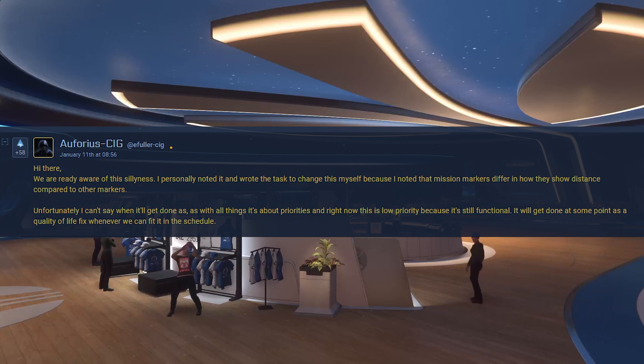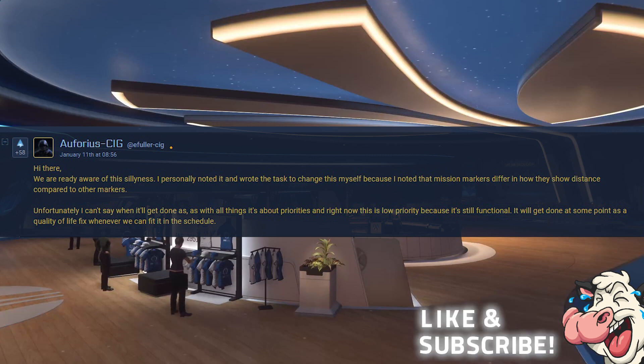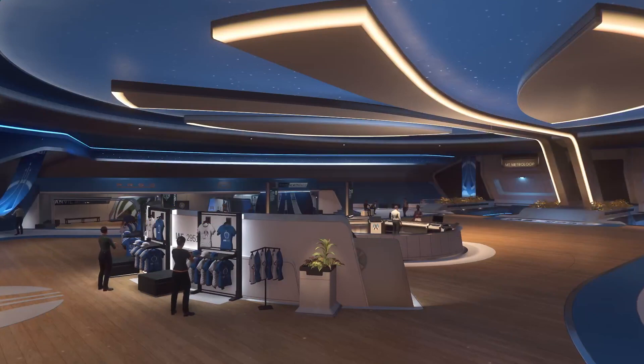We had a response from Euphorius from CIG, and he says hi there. We are already aware of this silliness. I personally noted it and wrote the task to change this myself, because I noted that mission markers differ in how they show distance compared to other markers. Unfortunately I can't say when it will get done — as with all things, it's about priorities, and right now this is low priority because it's still functional. It will get done at some point as a quality of life fix whenever we can fit it in the schedule.